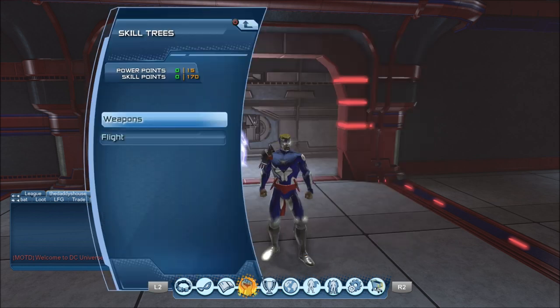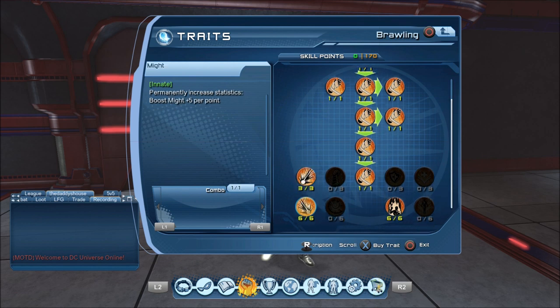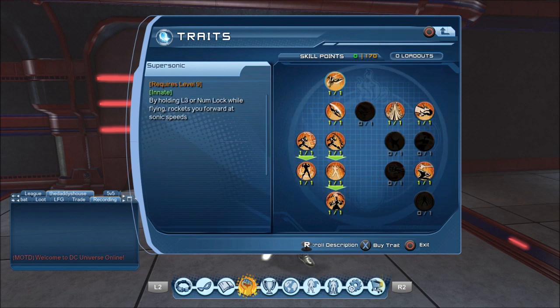you earn 1 skill point that can be used to spec into weapon innates to increase stats such as resto, health, might, vitalization, defense, and dominance, or movement innates or powers.